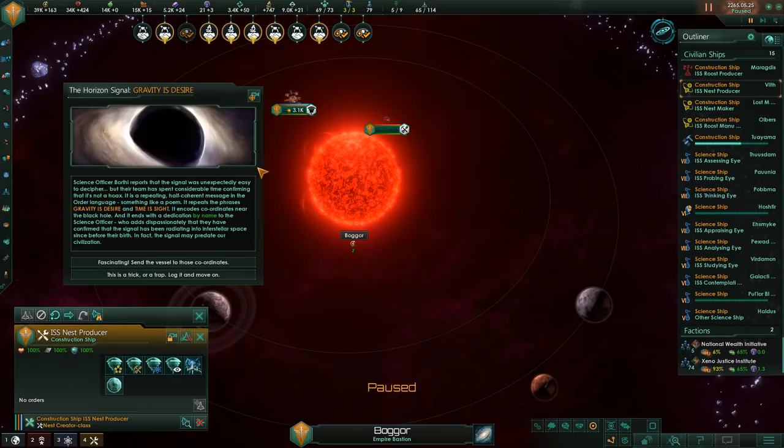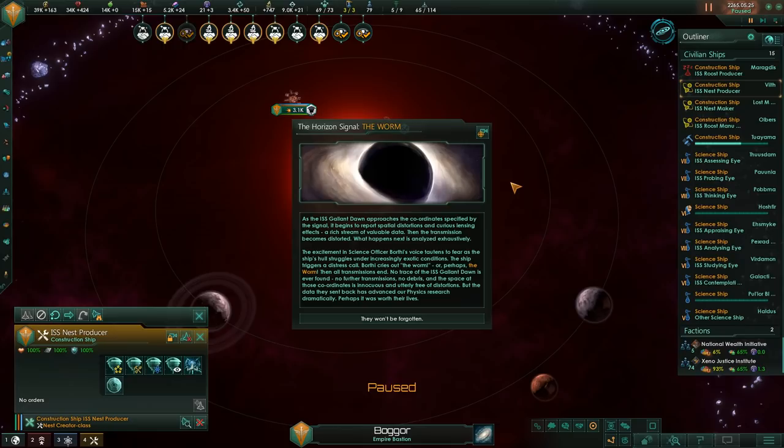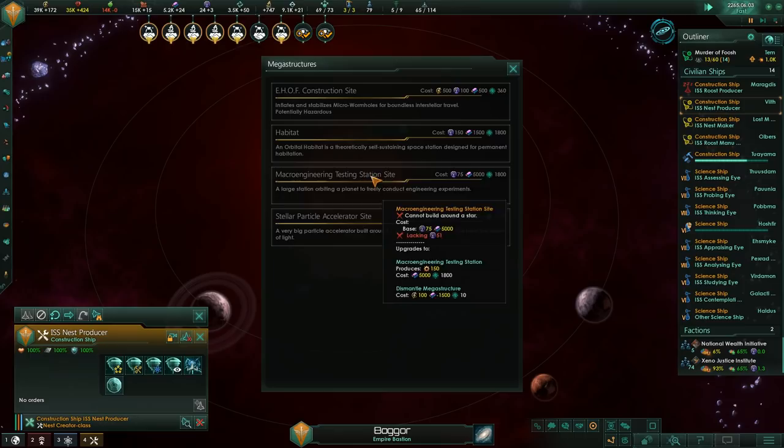We're doing this event chain right now which I believe is unique to the Gigastructural Engineering mod, the main mod I'm using. It's essentially a thing where you have to send a bunch of scientists to go die in a black hole. The eventual result is it allows you to unlock a mega-structure called the Event Horizon Offset Facility, which is a special mega-structure I didn't get to use in my previous campaign, so I was interested to go for this. It's essentially a big teleporter - we'll see it later on.